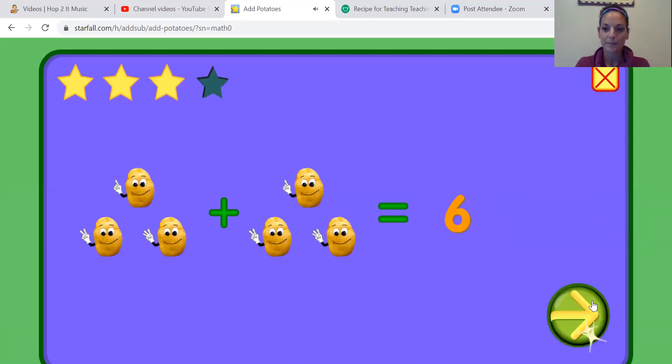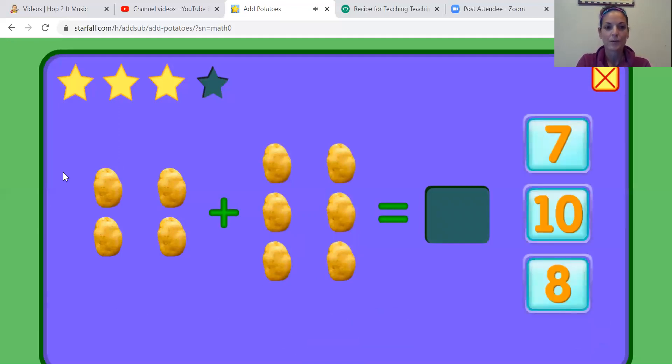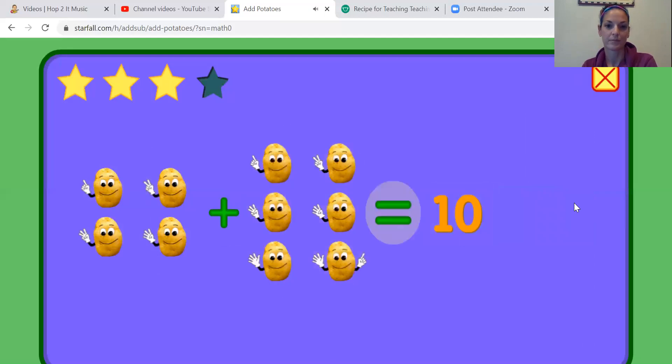One more problem I think. Add these potatoes. Oh, this looks like a lot. Here we go — you count. Always pause the video if you're not sure and you need to count again. I counted 10. Did you count 10? If you didn't get 10, just pause the video and touch and count each potato again, making sure you're touching the potato when you say the next number. Four plus six equals ten.